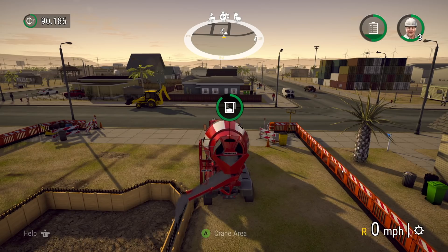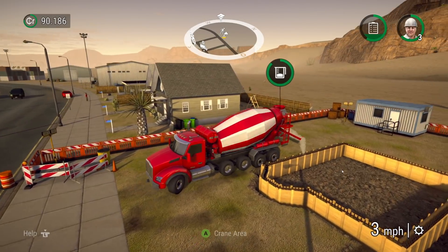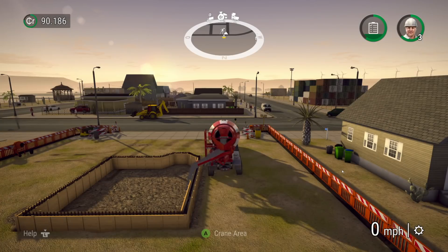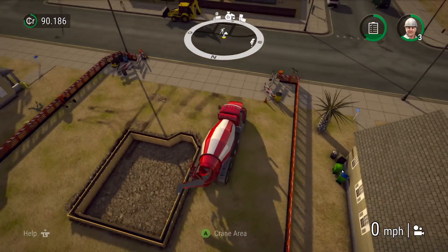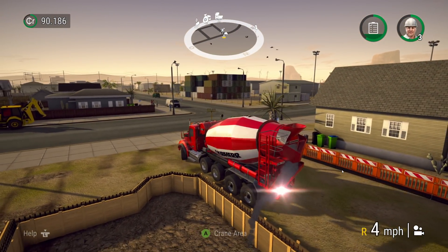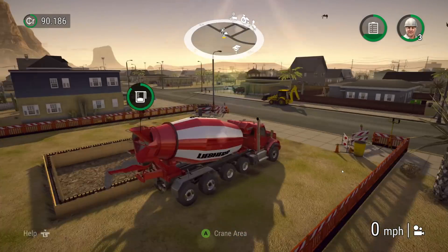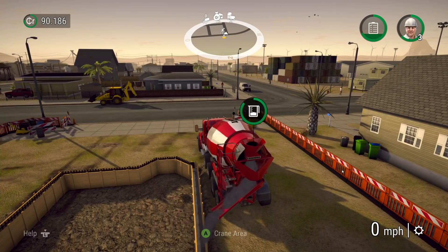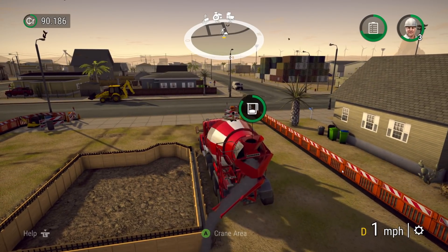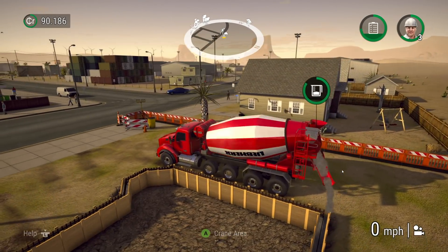You can just let it pour because it actually will not empty - as soon as you go too far out it'll definitely stop. It's not going to empty your concrete mixer. We're going to slowly back up. I'll change to the static orbit camera - it's a lot more sensitive but it doesn't move around at all; it kind of holds its position.